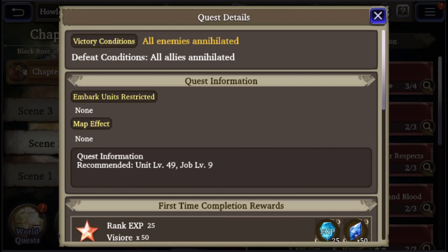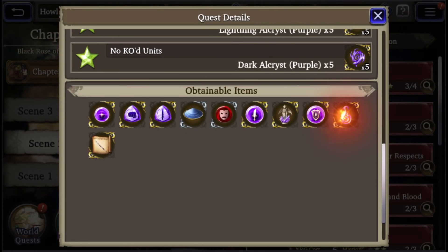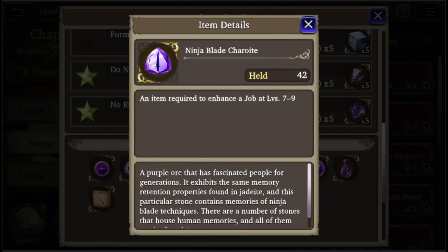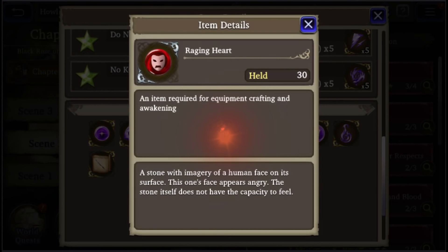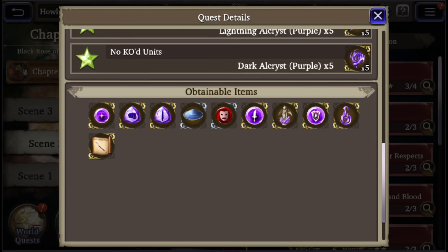You can farm particular job orbs here as well. There's a Thief's Memory purple for job breaking, and there's also a Paladin's Memory purple if you're working on someone like Mont or Idlebert. You also get the Fire Elk Chris if you're working on Y'shtola, the Kiku-ichimanji katana if you're working on a katana user, ninja blades if you're working on any ninjas or ninja subclass, and fist weapons for fist users. There are also crafting items like Blue Spirit Sand and Raging Heart.